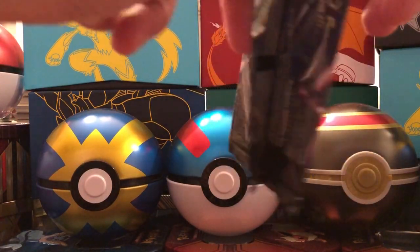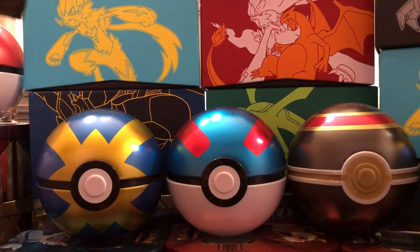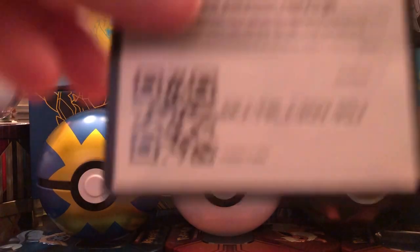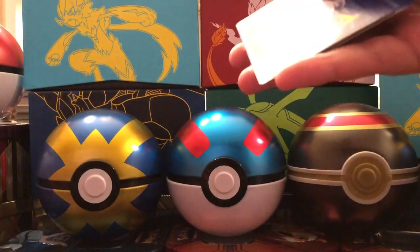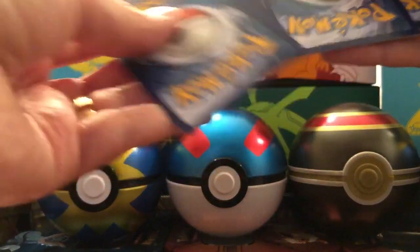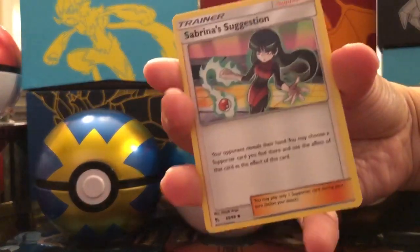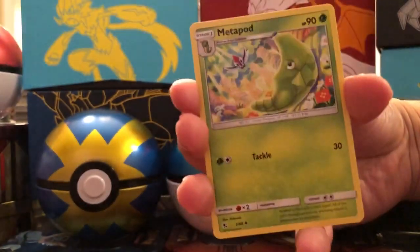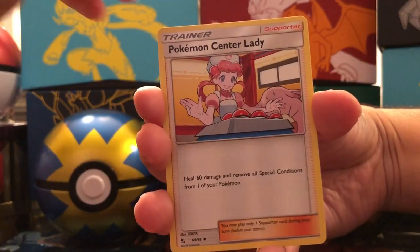But still six packs remaining, guys — we can still pull anything. That's right. A reminder: the 300 subscriber giveaway will be coming up soon, we are just 28 subscribers away. Please hit that subscribe button if you're new to the channel — we do appreciate all of your support. Fighting Energy, Sabrina's Suggestion, Metapod, Pokémon Center Lady.